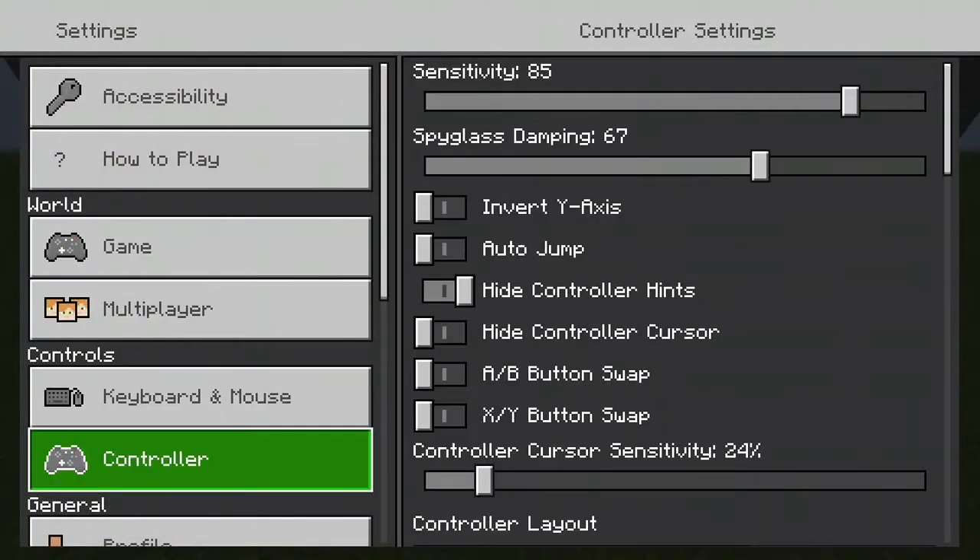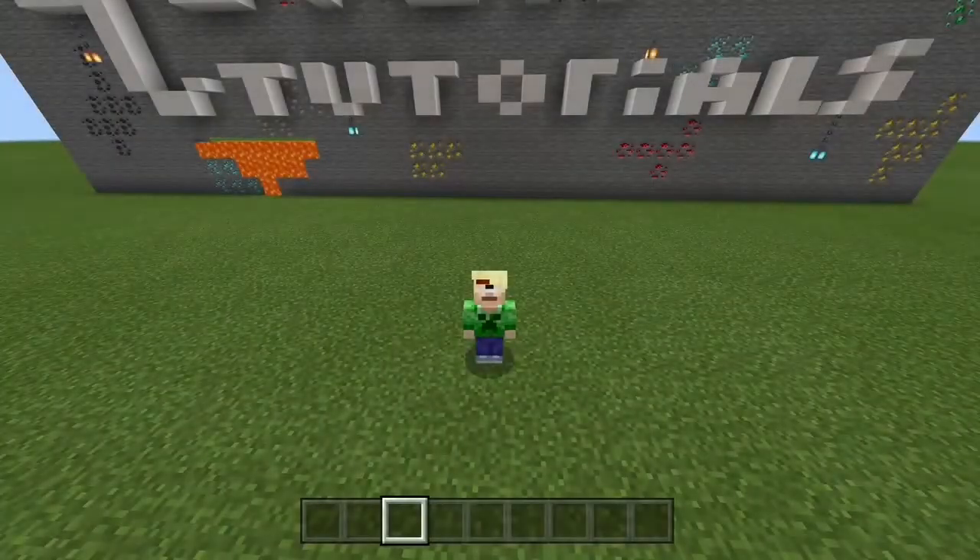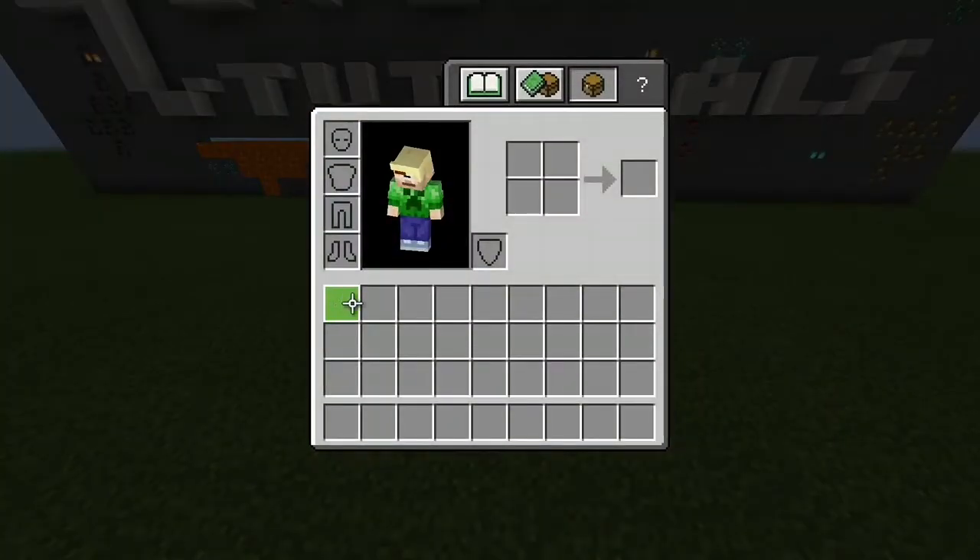Scroll down to Controller, and then it says menu cursor sensitivity. So let's say you raise that all the way up to the top — then you can cross the screen super quickly.